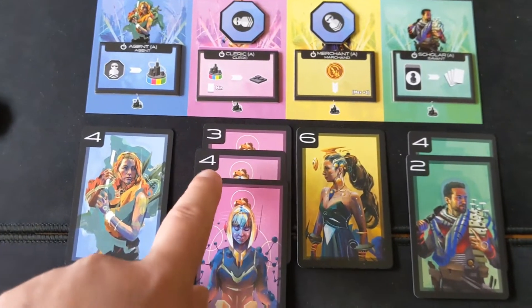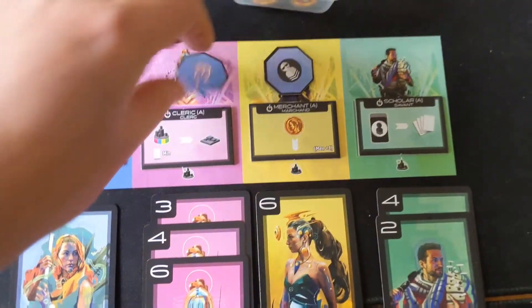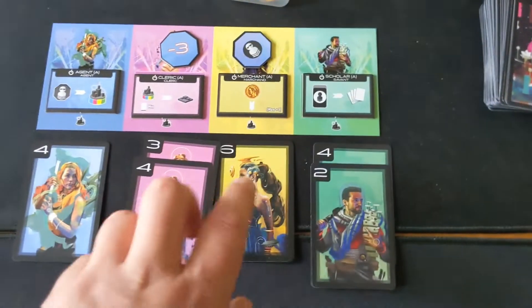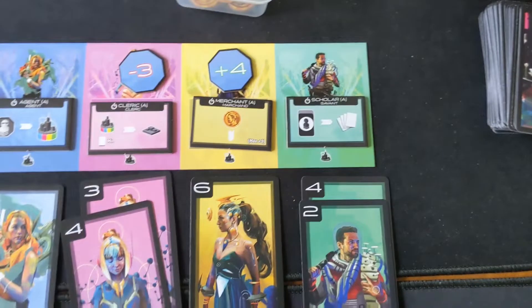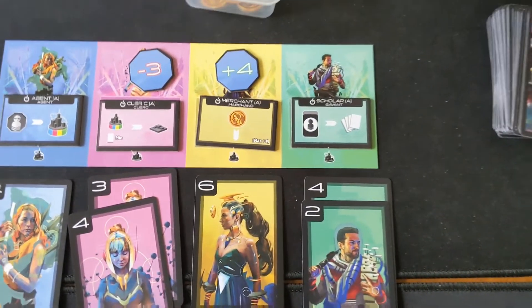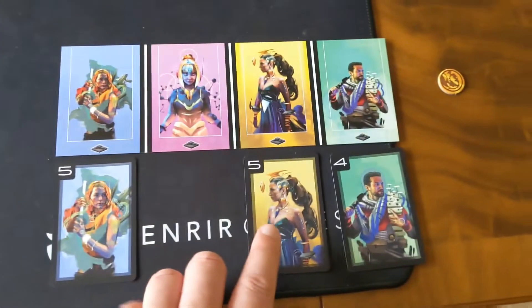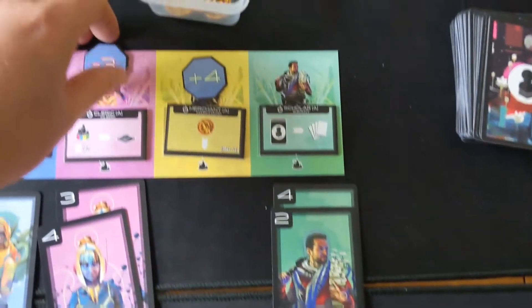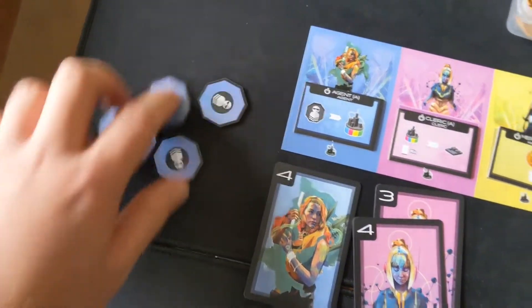Let's go to the pink one — we've got a total value of 13 here. However, we're going to reveal that token, which is actually going to diminish that value by three to make it a total value of 10, which is still pretty high for a first round. You can see this player has a total value of four and this one hasn't even got involved, so this player is going to be closest to that 10 and will take that higher card value to add to their final scoring. Then you go on to the yellow — we've got a threshold of six and there's a plus four token, so we've actually got a threshold of 10. All these tokens go back into the supply, get mixed up again, ready for the next round.